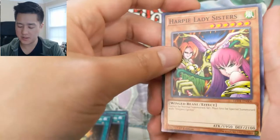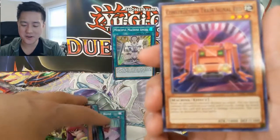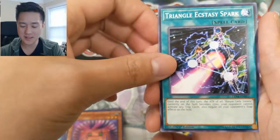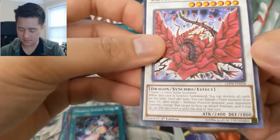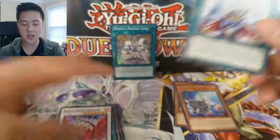Harpie Lady Sisters — kind of an iconic card, however it was always just so bad. Construction Train Signal Red — I don't know much about the train archetype but it sounds super boring. Triangle Ecstasy Spark, and then Black Rose Dragon — pretty cool, I think there's a promo version of this not too long ago — and then Magnificent Machine Angel.